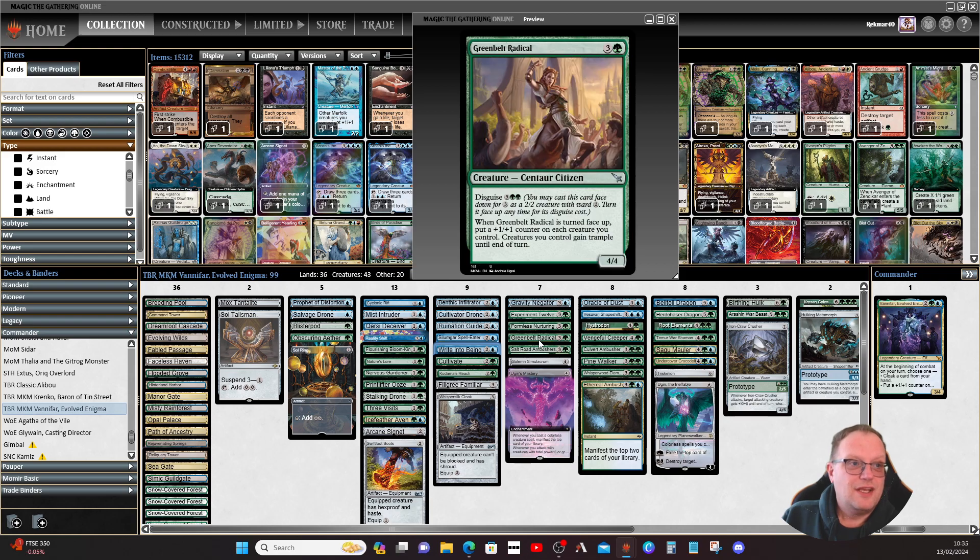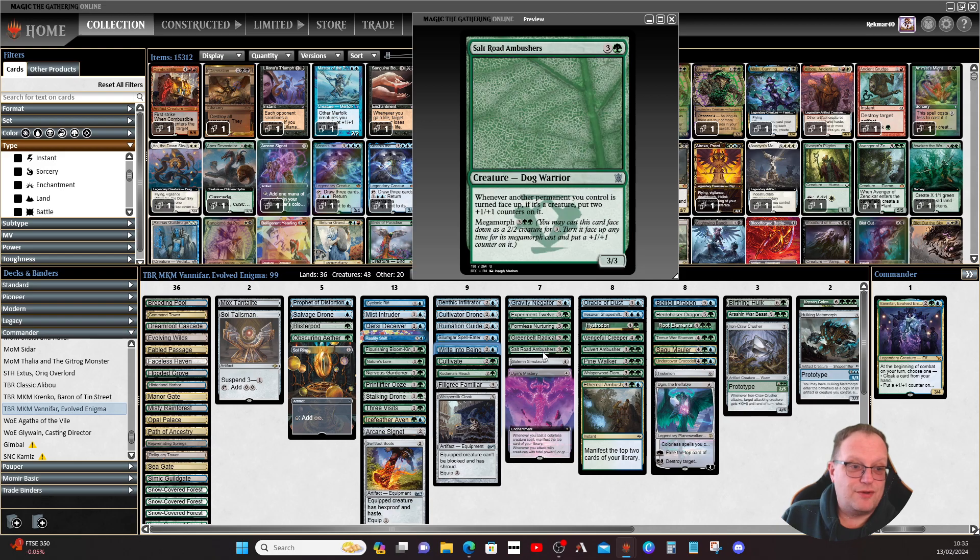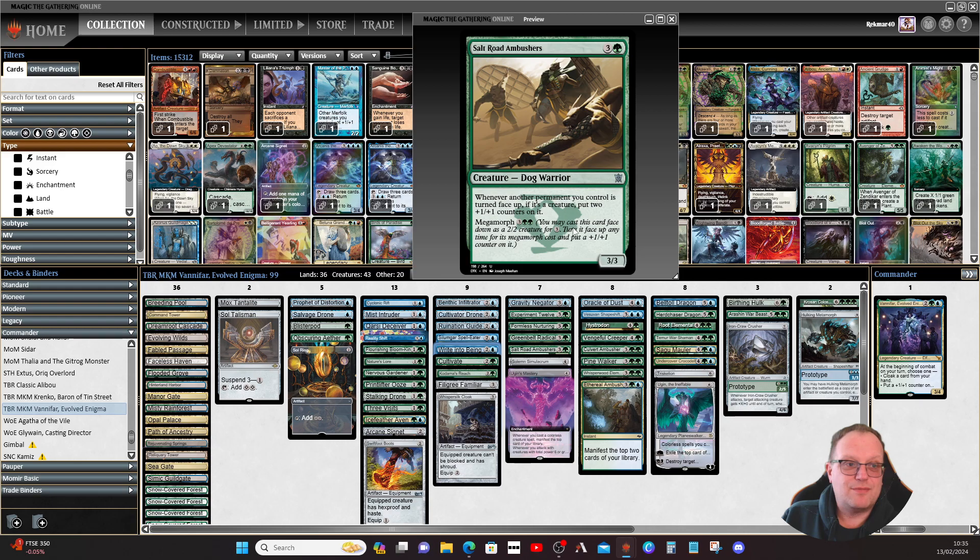Greenbelt Radical from Murders at Karlov Manor: when turned face up, put a plus one/plus one counter on each creature you control and they gain trample until end of turn — get this down and flip it as soon as possible. Salt Road Ambushers from the Khans series: whenever a permanent you control is turned face up, if it's a creature put two plus one/plus one counters on it. It megamorphs into a six/six for five mana.